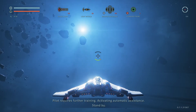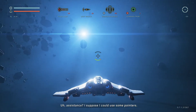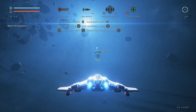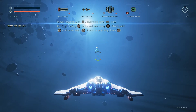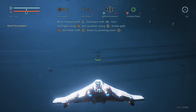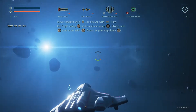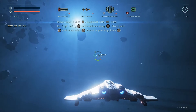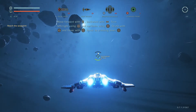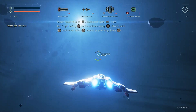The tutorial begins: pilot requires further training, activating automatic assistance. You go forward and backward with the left trigger and bumper respectively. You can turn left and right and up and down with the right stick. The left stick sort of moves you around laterally — you can go backwards, right, and up. There's a lot of freedom in how you move. It's non-Newtonian, which is fine by me. Newtonian physics in space combat is accurate, but I don't think it's very fun.